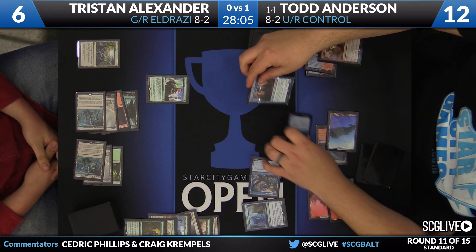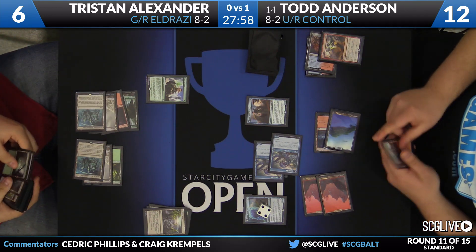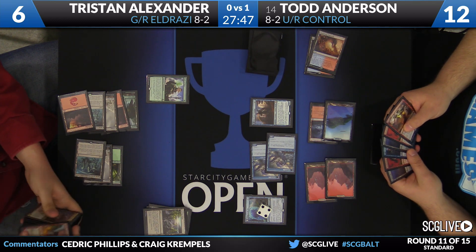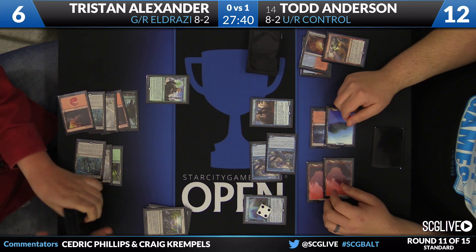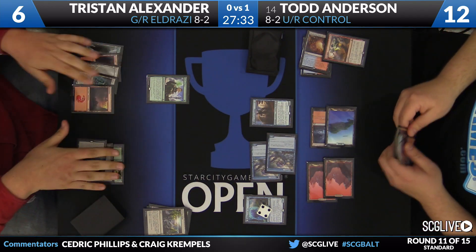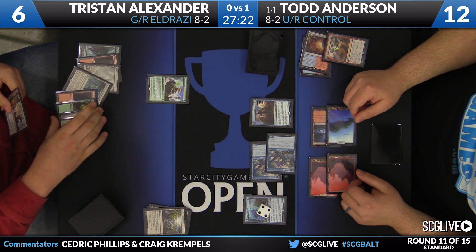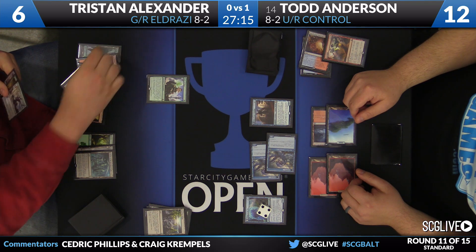There's a Thing in the Ice, a Jace, and it's passed back. Todd's draws have just lined up well — lots of Things in the Ice all coming online, being a big problem. This is a demonstration of how good Thing in the Ice is. That's the kind of card that has to be good for Todd to win the matchup. The fact that it bounces those expensive permanents while being 7/8s that destroy World Breakers in combat with ease — World Breakers are just little speed bumps.